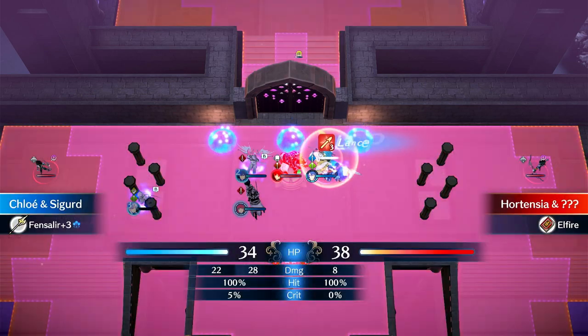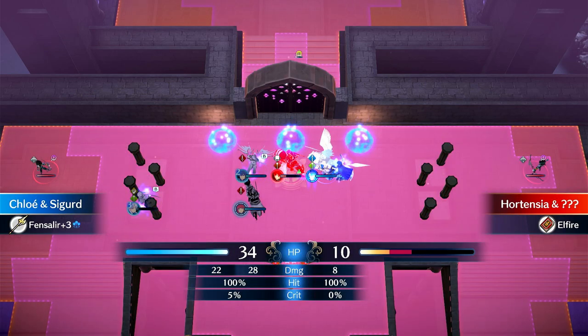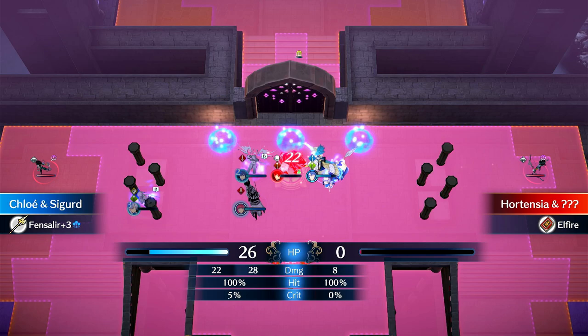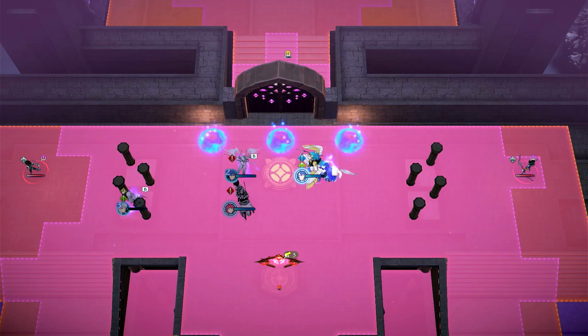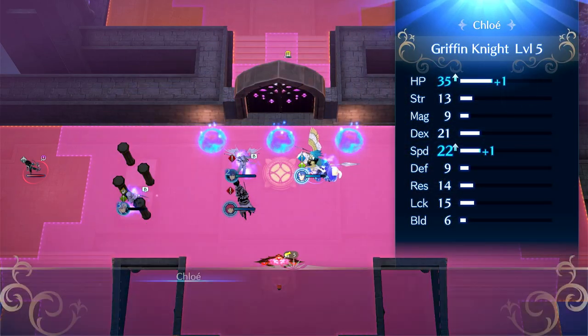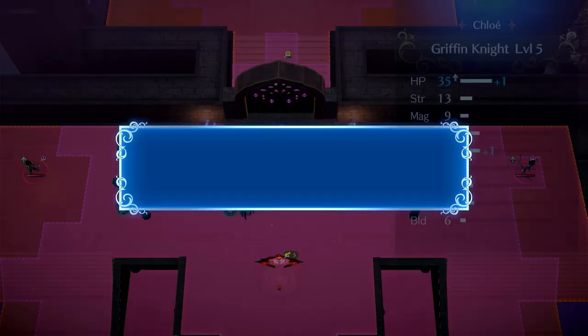When the enemy can't chain guard, just use your hard carries to decimate them. I don't know why it didn't go after Chloe there. If it's the only target, they'll go after it. But they're not going to always do what you want them to, unfortunately.